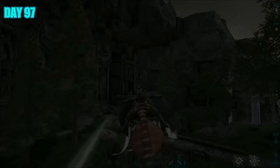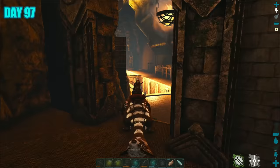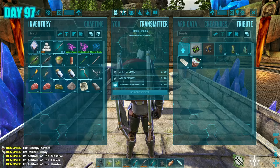At last, I was ready — I just needed a few of my Rexes to heal up. While waiting, I thought I'd get ready for a world boss fight, taking those special resources to refine them in the Dwarven Forge. In return I got these really cool items, and these items are what's needed to summon a world boss.